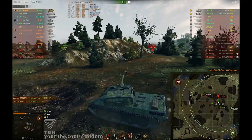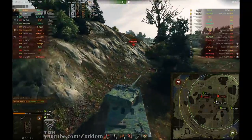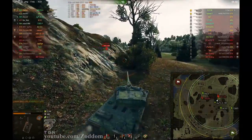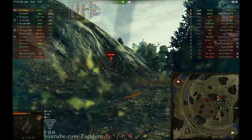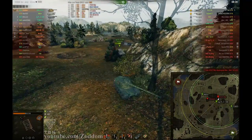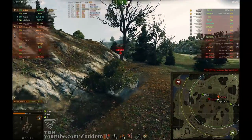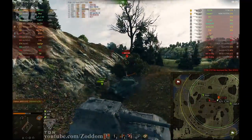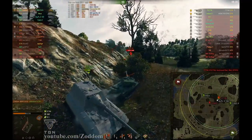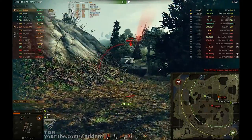Now I have to get off. I'm trying to hide from the FV during my reload, which is not too long on the AMX-50B — I think it's around 35 to 37 seconds. But I see the Leopard pushing from behind so I'm worried about that. However, I see the Jagdpanzer E100 is turning around now, so I'm going for the FV again.